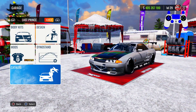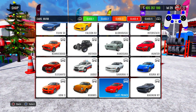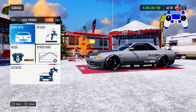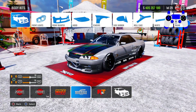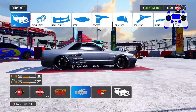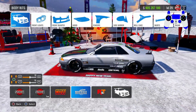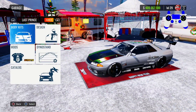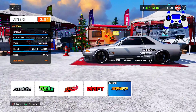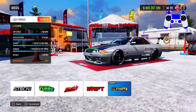The R32, also known as the Last Prince. To get this car, first go to Class 4 and purchase the Last Prince. Get a body kit — I have the missile kit on here. I had a different livery before but cleaned it up for the video. Make sure you have the ultimate mod on the car, without it you won't be able to tune the entire car.